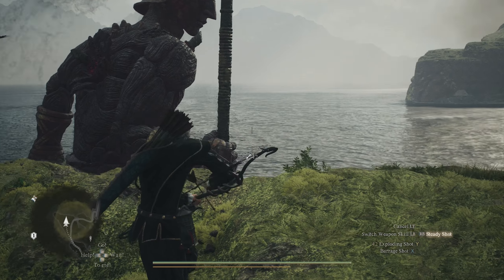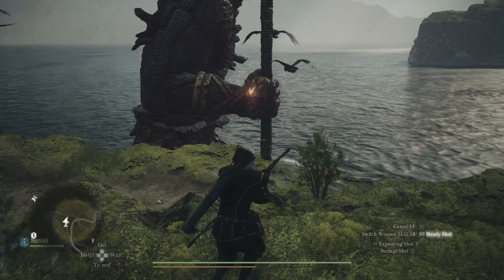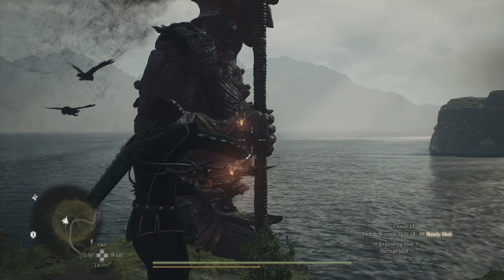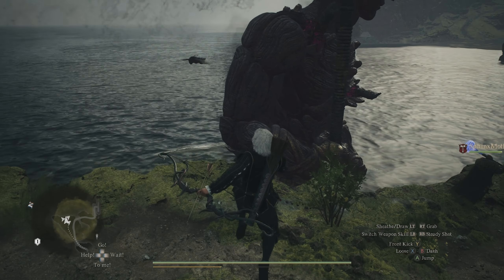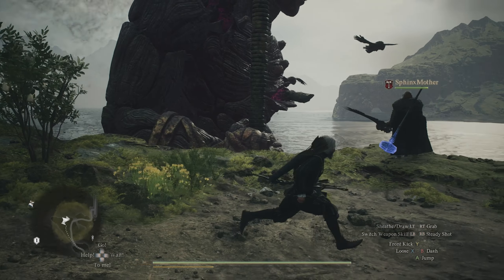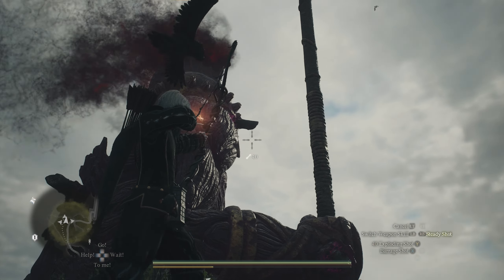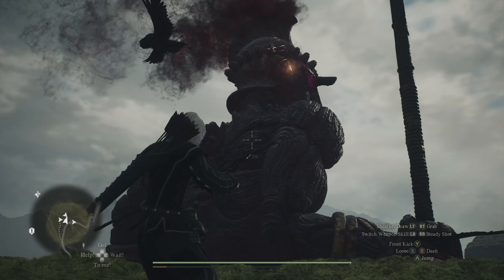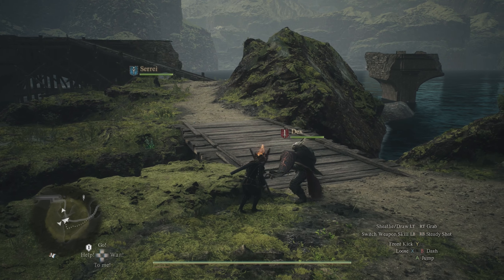Once you've switched over to the Archer vocation, there are going to be two different ways that you can go about stopping this giant stone monster in time to get the achievement. If you take a look at the monster, you're going to notice that he has these massive spikes sticking out the side of his body, anywhere from his head all the way down to his feet — I believe there are around 10 or so. What you need to do is remove all of those spikes before he gets to a specific location.